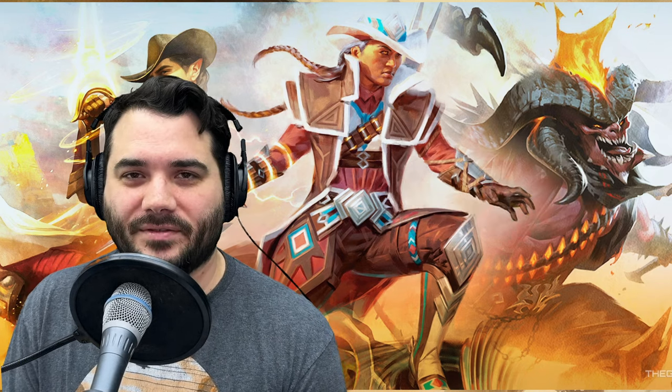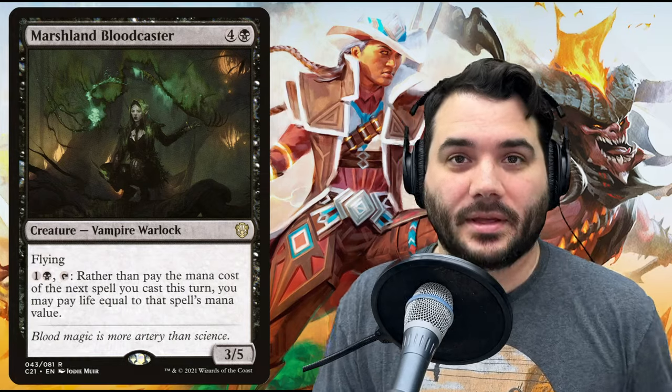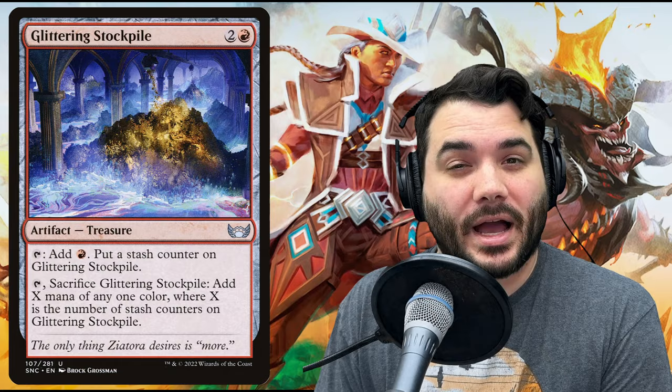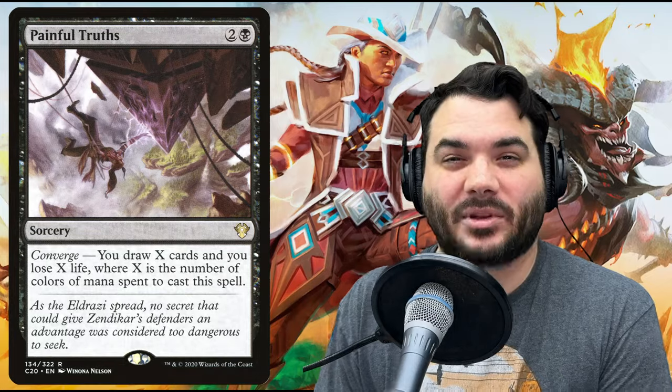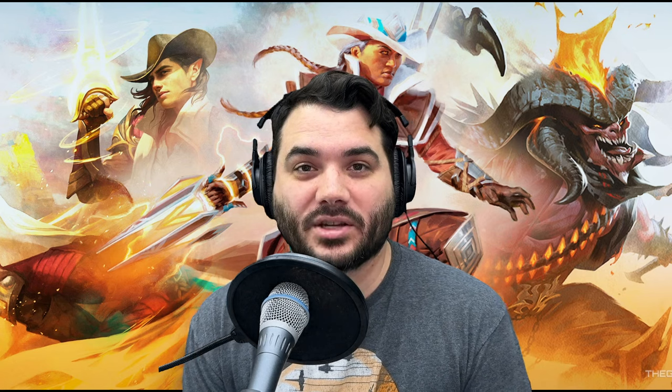The cards we are removing are: Hex, Curtains' Call, Marshland Bloodcaster, Kamber the Plunderer, Laurine the Diversion, Glittering Stockpile, Painful Truths, Captivating Crew, Humble Defector, and two basic lands.